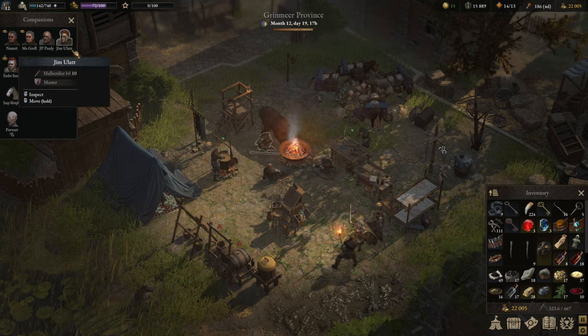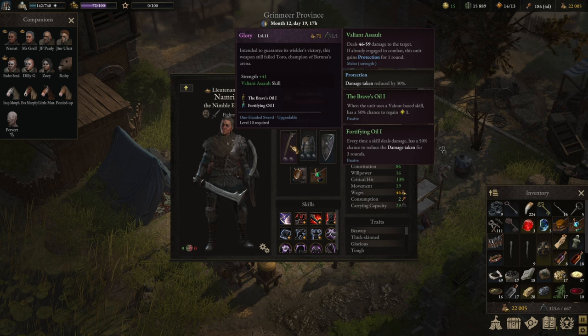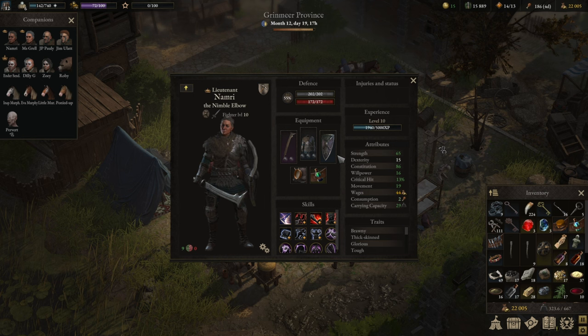All of our characters are now level 10, and I wanted to run you through how we've improved. Namri is now running the new sword Glory, which deals damage and if she's already engaged in combat — which she typically is — she also gets protection for one round. We're still running the Alasarian heater shield, which is incredibly powerful due to its free riposte stability. Unfortunately you can't upgrade blue shields, but I value the riposte above anything else on the shield.